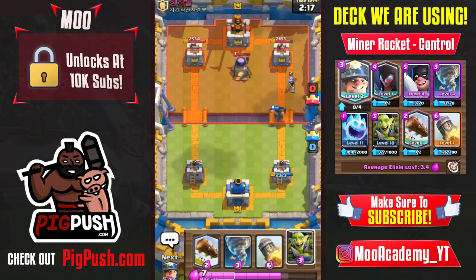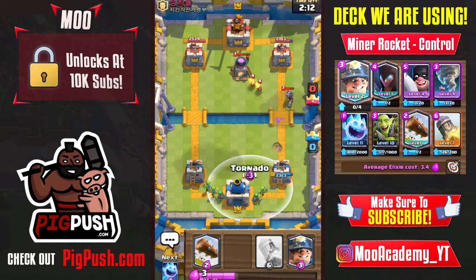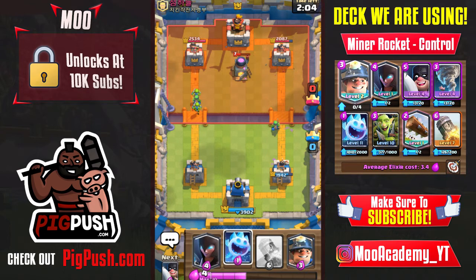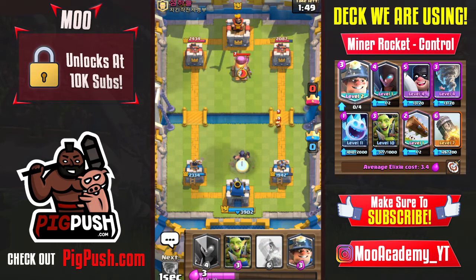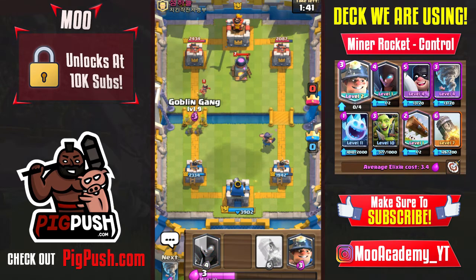I'll use goblin gang to cycle. Let's try to get the tornado — yes! That is the exact tornado placement you want, even with a goblin gang nearby. I still activated the king's tower. Perfect placement. Ice spirit is going to be super clutch at distracting — it was looking to target one unit, then that unit died mid-jump and the ice spirit hit the other opponent cards.